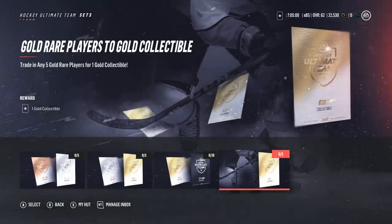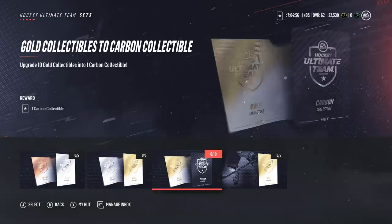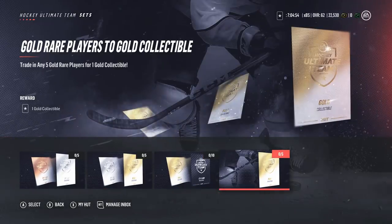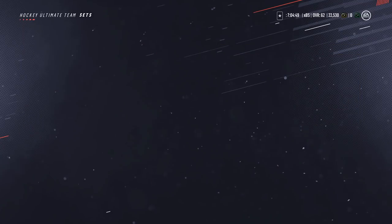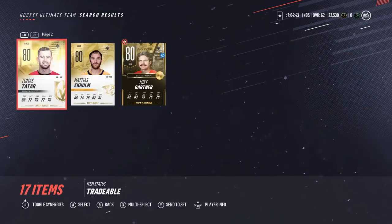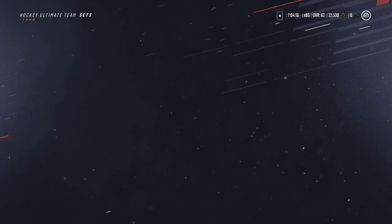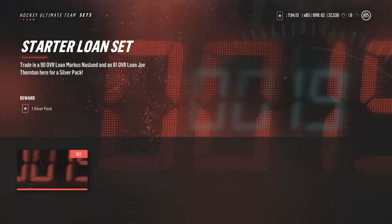In the sets area of Hockey Ultimate Team you may have noticed legend sets, and those legend sets will involve collectibles. One way of getting those collectibles is through sets; the other way is to buy packs or buy them off the auction house. If you're a diehard hockey fan who really wants to get those players, these are the sets for you. You can also turn five gold rare players into a gold collectible and then sell that collectible for maybe around 10K — but check the price before you do this.